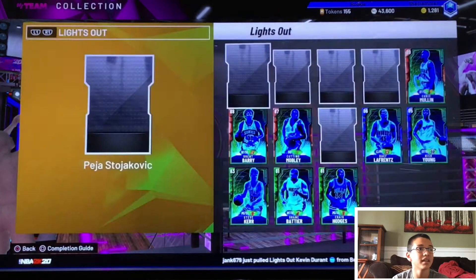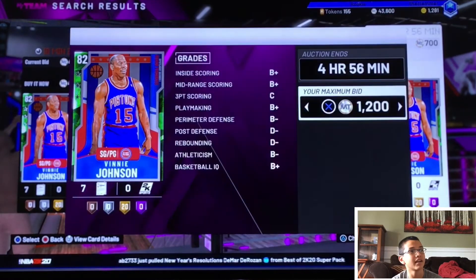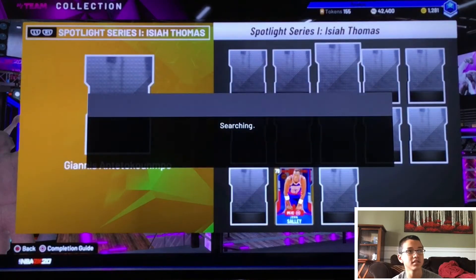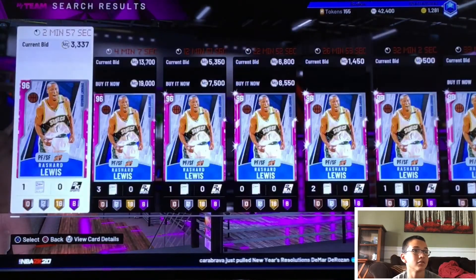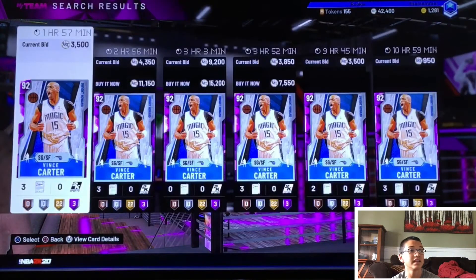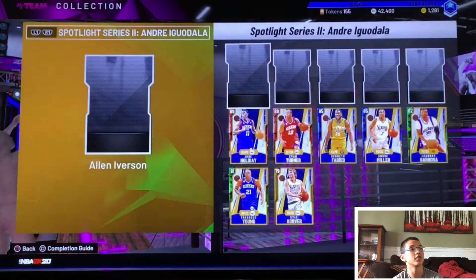Next you can try the Isaiah Thomas spotlight. Vinnie Johnson has a slightly elevated price, but overall I don't see many of these cards with very elevated price — just slightly elevated, nothing crazy. I'd say just skip the Isaiah Thomas set completely. On the Dwight Howard spotlight, Rashard Lewis is cheap cheap cheap. I'm pretty sure this whole set is gonna be pretty cheap because they're still in the token market, so you can get these packs in the token market. There are probably a few players with slightly elevated price, but no one crazy.